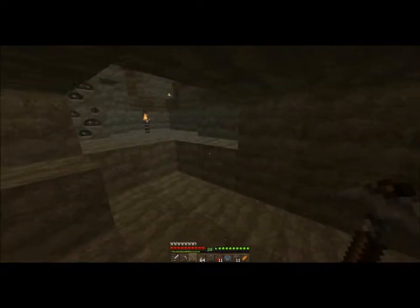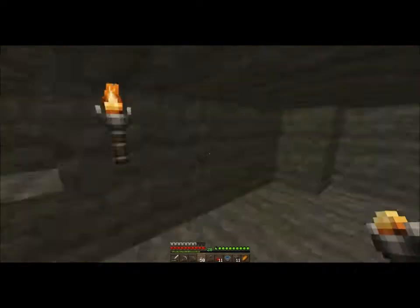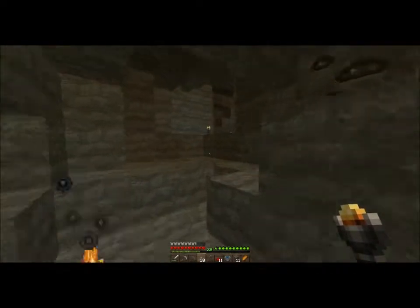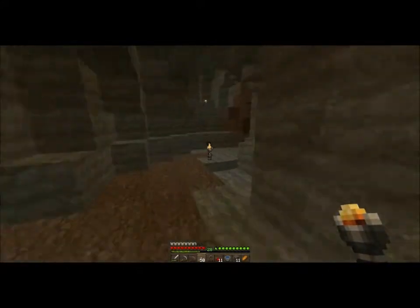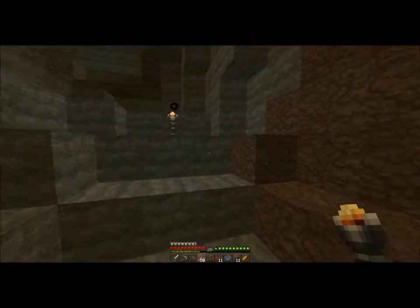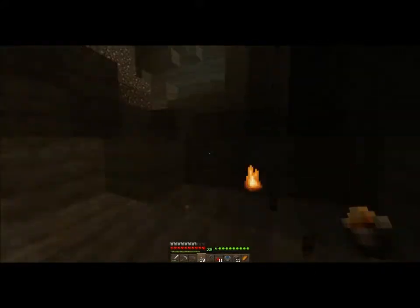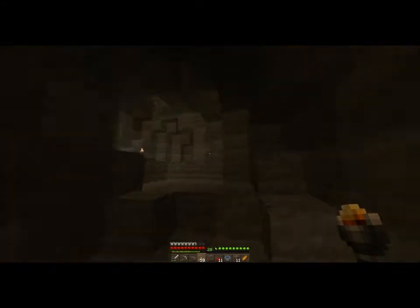Place a torch there anyway — if you don't, a mob will spawn and really piss us off because there'll be like a zombie behind you. You're wasting torches. Run right!